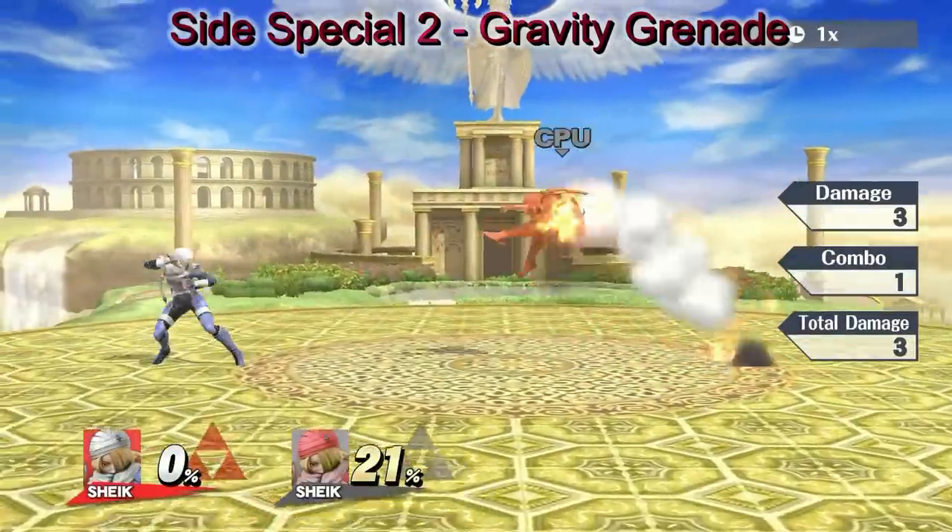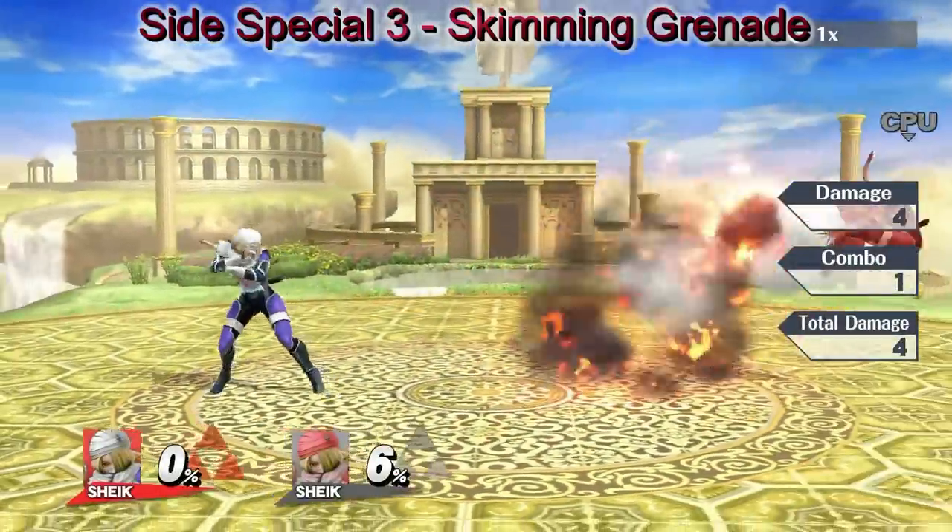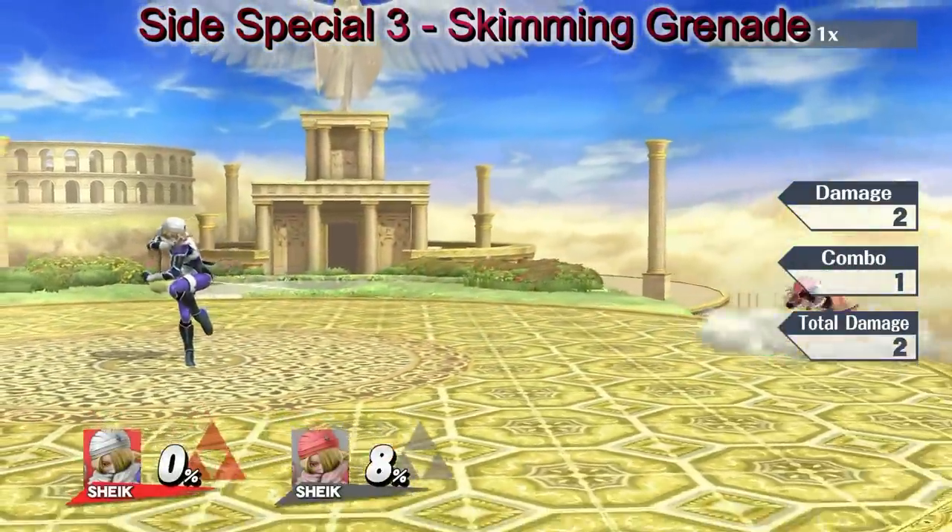A grenade with a smaller explosion radius but knocks enemies towards you. You can also throw a small bouncing grenade — the longer it takes to explode, the less damage it deals.